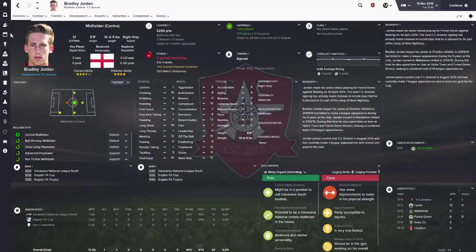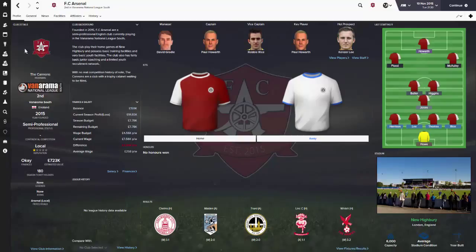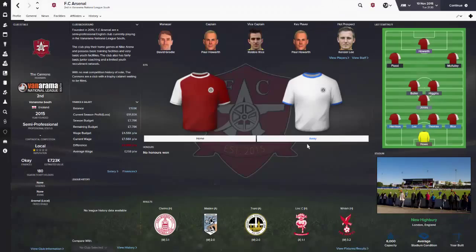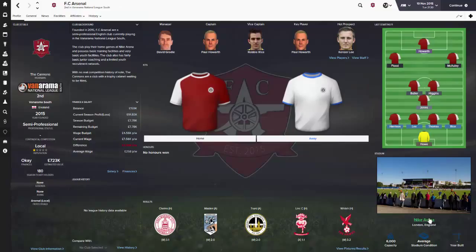You can also use it to change the name of your team's stadium. So if you get a new stadium and they just call it — say you're doing one with Doncaster and they call it the Doncaster Stadium — not the best name, is it? So you can just go into Facilities, hit that, come in here and put, say, the Nike Arena or whatever. Hit OK and it will save it. And you can see down there when you refresh — yep, it changes the name to Nike Arena.